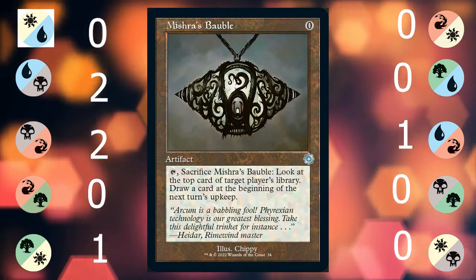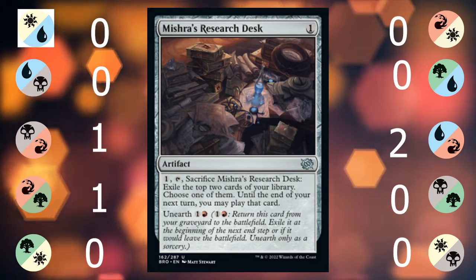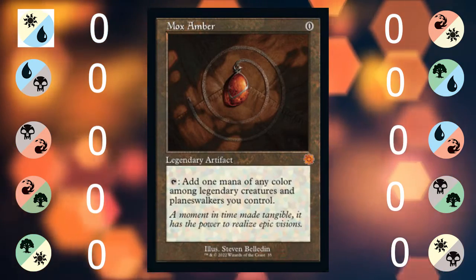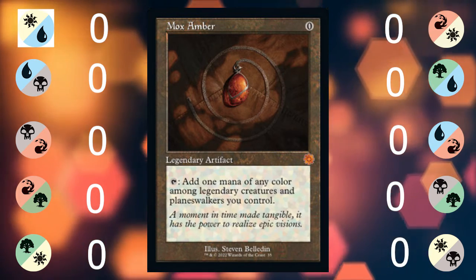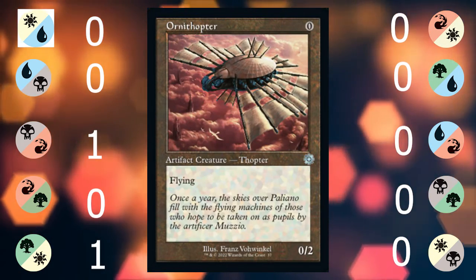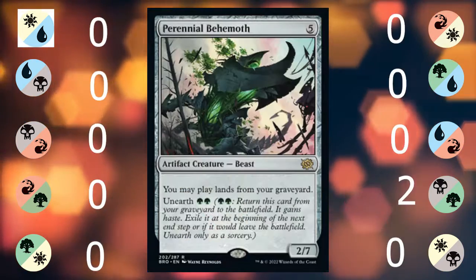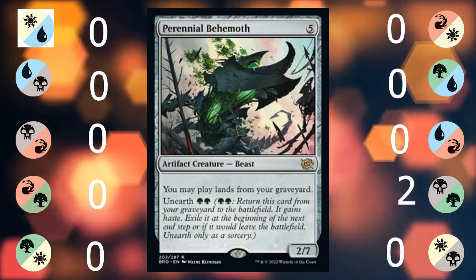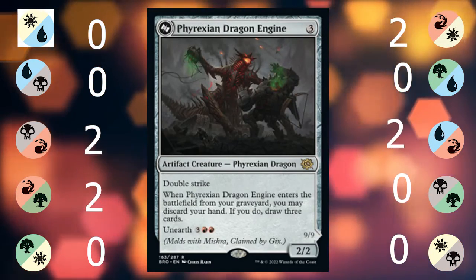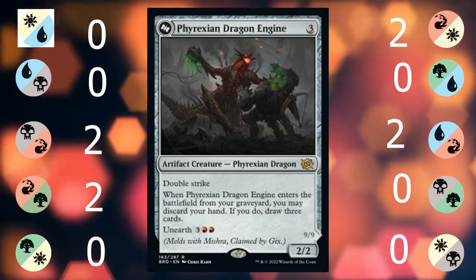Mishra's Bauble is a free artifact that lets you draw a card. Mishra's Juggernaut just keeps swinging in. Mishra's Research Desk helps you find cards that are actually helpful. Mox Amber is only good with Planeswalkers and Legendaries. Mystic Forge lets you play Storm with artifacts. Ornithopter is a free artifact. Perilous Vault exiles everything.